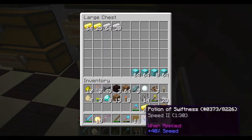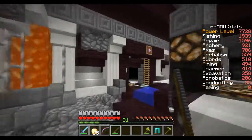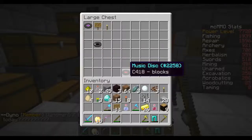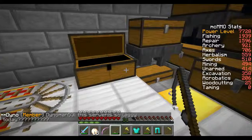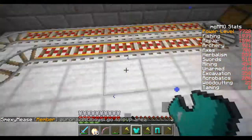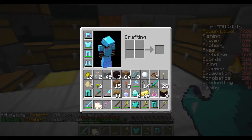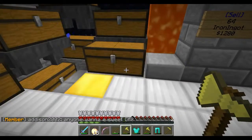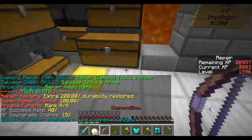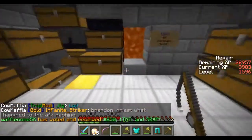I'll get some gold ingots and show you another skill — repair. If you do /stats, my repair level is very high because it synchronizes with fishing. To repair items you find an iron block and hold the ingot of whatever you're repairing — diamonds for diamond gear, gold ingots for gold gear. Once you reach level 600 repair you can right-click armor onto the iron block to repair it. Be aware: for enchanted items there's a high chance the enchantments will be removed, so I don't recommend repairing enchanted gear that way.